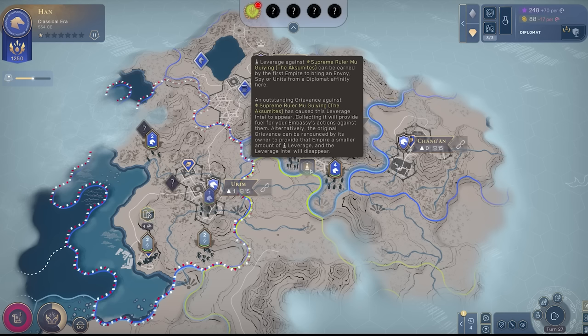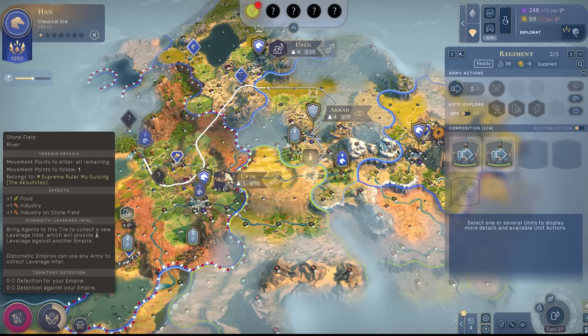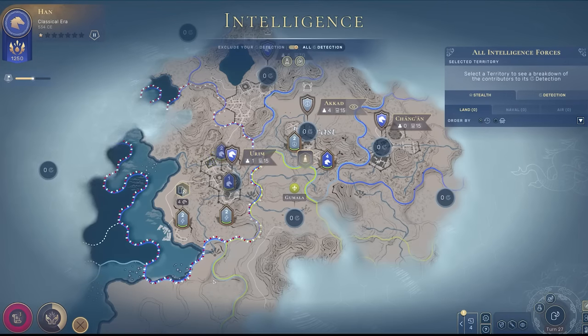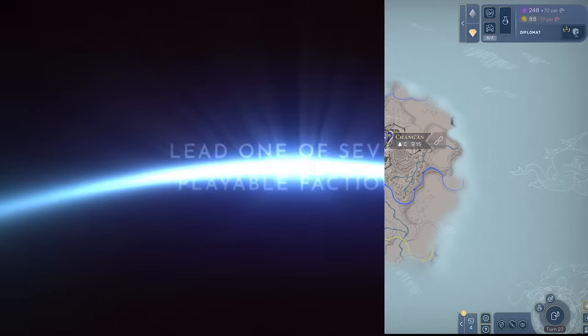Humankind is part of the wider Sega publishing group, so it's included inside that Sega sale with Total War and others. If you've skipped to this section and missed some others, I'd recommend going and checking out their entire catalog, because there could very well be something for you there.